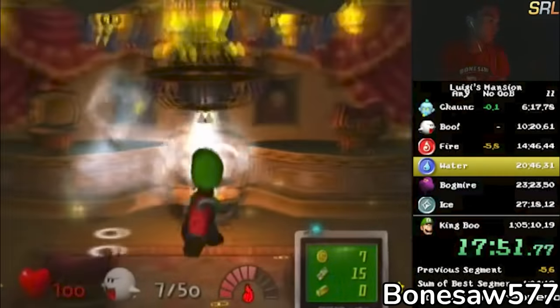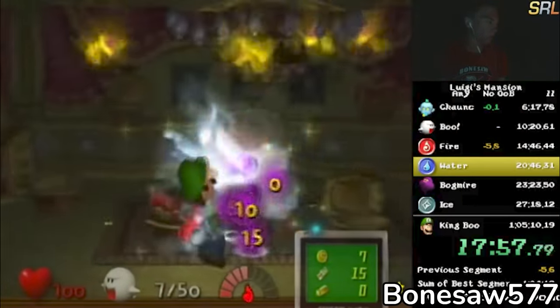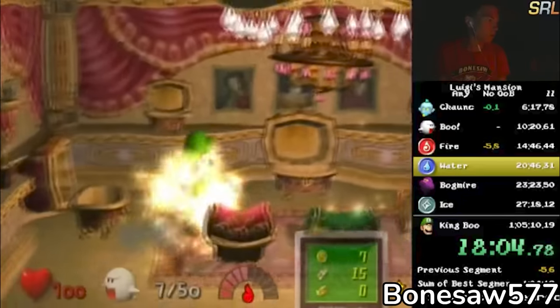Compared to other popular speed games at the time, however, Luigi's Mansion speedruns were not known for game-breaking glitches or sequence breaks, but rather catching ghosts, clearing rooms, solving puzzles, and getting trolled by Boo RNG as fast as possible.